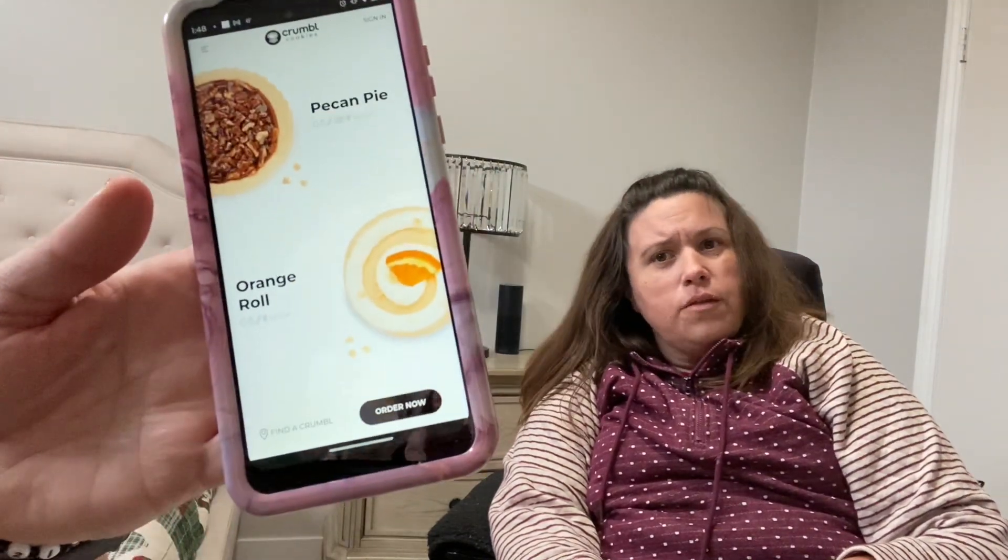Okay, that was the first one. Does it say any information about it or just orange? Let me see the website. The orange roll — let me look because there used to be a description on the website. See, that's what it looks like — the orange with the orange on it.